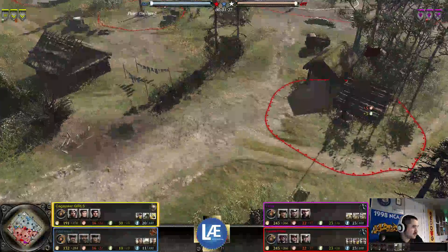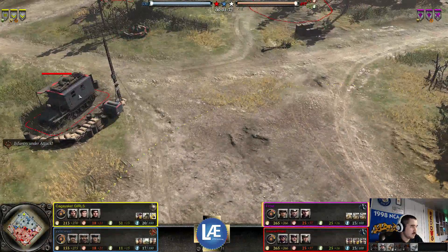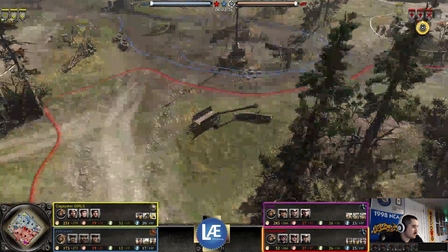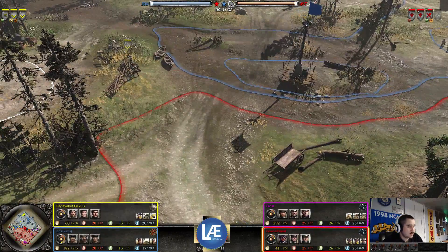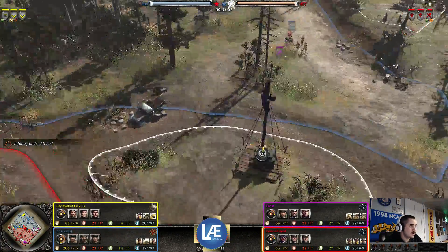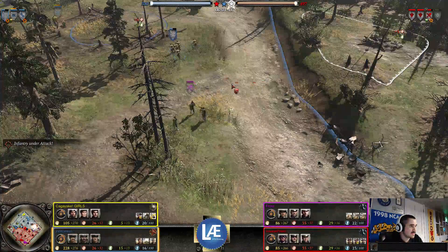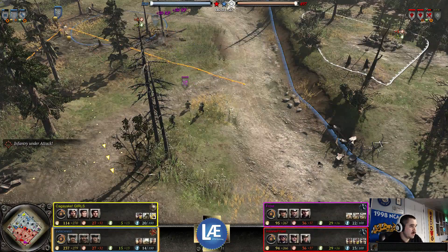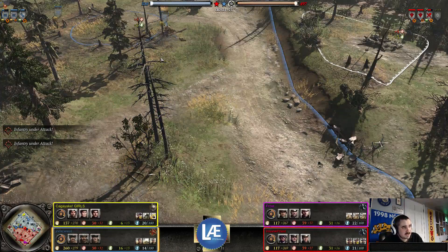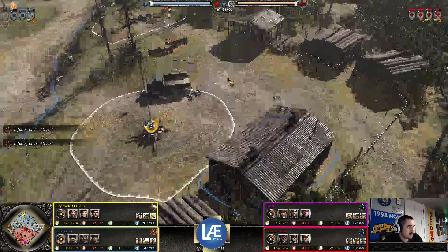Over here, let's see. No Kubelwagen for Frost, and we don't see one on the way. We got a similar two Volks build over here, with a Storm Pioneer as the starting unit. A bad use of positioning — the Maxim does allow him to get a significant amount of damage. This Maxim will come down. Does get the suppress; there's only three men left, which can be a bit of a gamble. He decided not to gamble it and allowed them to fall back.